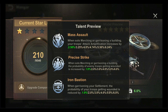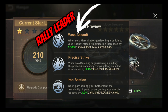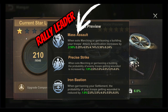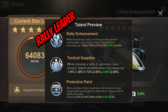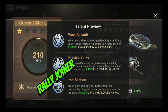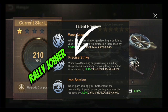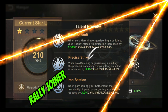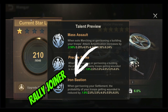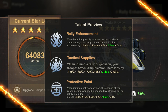There are similar benefits for both the rally leader and rally joiner. As the rally leader, activating the helicopter talent Mass Assault brings the benefit of launching a rally or acting as garrison commander — friendly troops' attack is amplified by a percentage defined by helicopter upgrades. This mirrors the aircraft talent Rally Enhancement. As a rally joiner, there are two helicopter talent choices: Precise Strike, which amplifies your troops' attack when joining a rally or garrison, and Iron Bastion, which reduces the probability of your troops being heavily wounded.